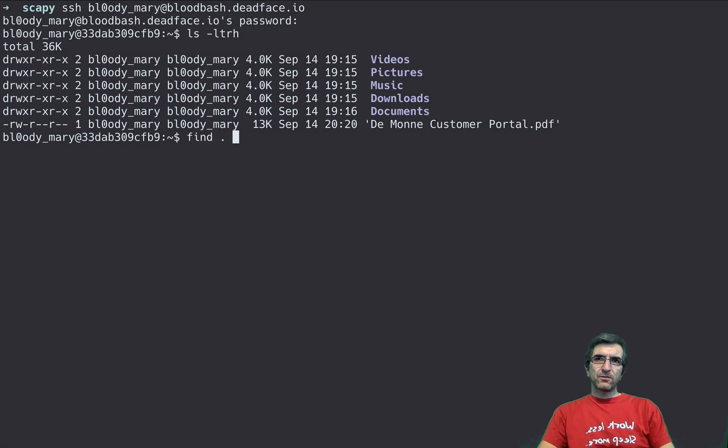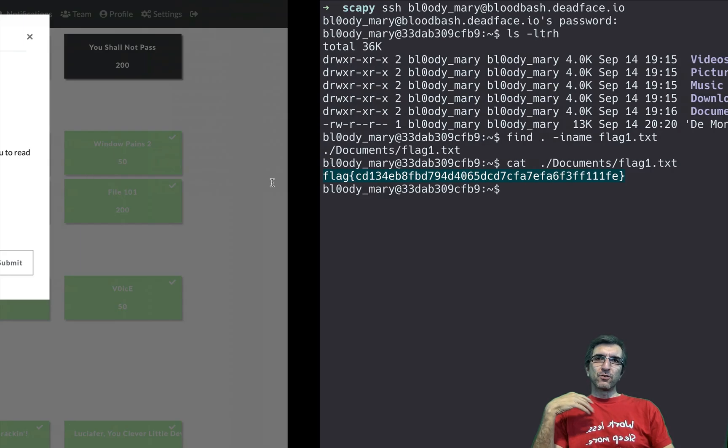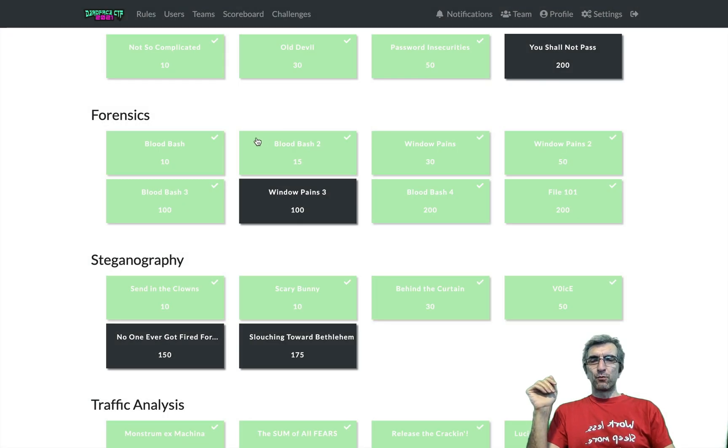I can say find -iname flag1. It finds this file, so you can just cat it. Sometimes questions are very easy — you don't practically need anything to solve them other than very basic capabilities like SSHing and basics of the command line. So this is the flag. You find this flag, you just submit it here. You've already solved this.